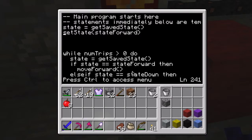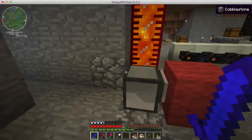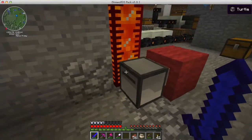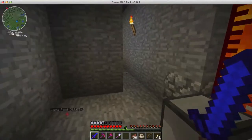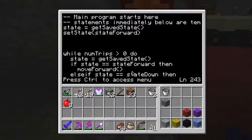I set the state to state forward because normally the turtle, whenever I come over to tell it to go get more lava, it's going to be sitting right here at the destination tank, facing the way it's going to go straight to get to the source tank. So I want the state initially to be that it's going to be going straight forward.